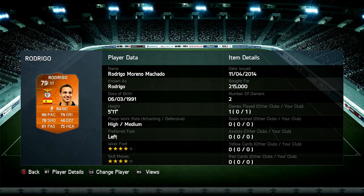He has high attacking, medium defensive work rate, left foot, 4-star weak foot, and 4-star skill moves. He's got 86 pace, 79 dribbling, 78 shooting, and 75 heading. That really does look outstanding especially for a 79-rated player — I think I'm going to enjoy this card.